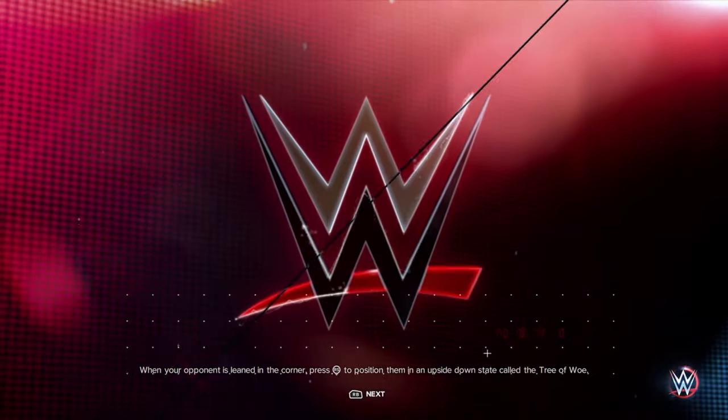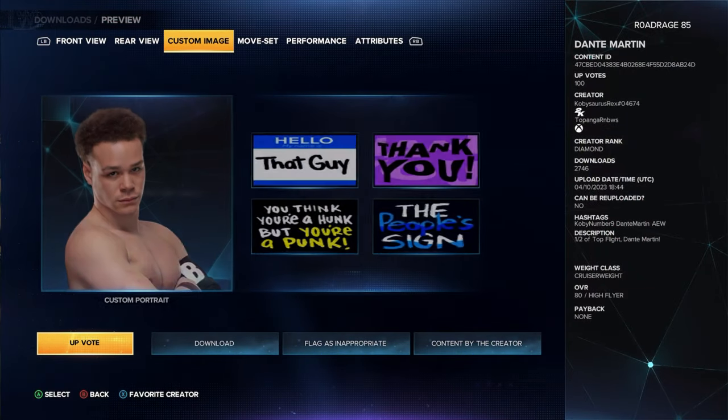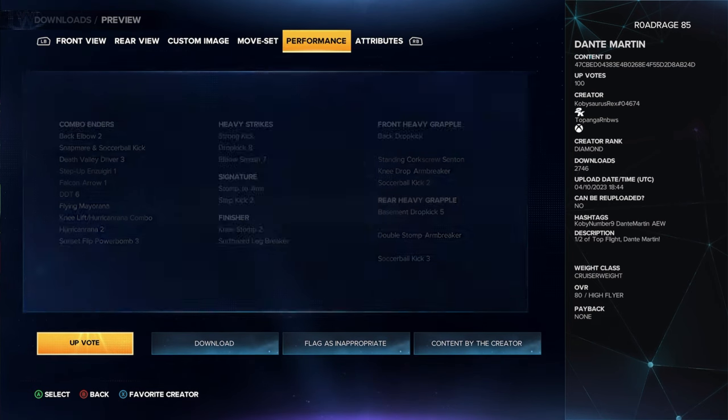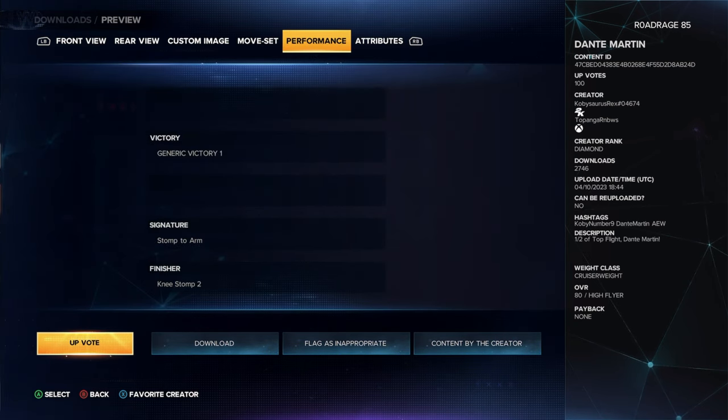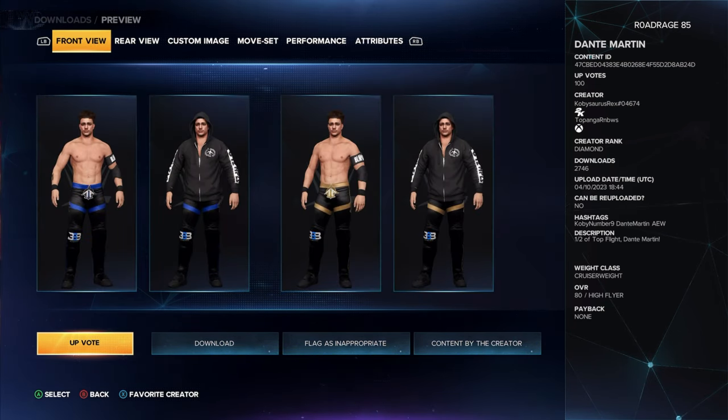The top one I picked was Cobusaurus — probably the best one out there. Note that he doesn't have his new tattoo on his arm. Go ahead and download that one.